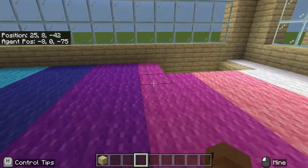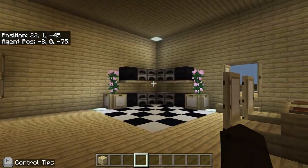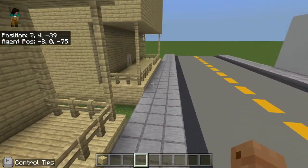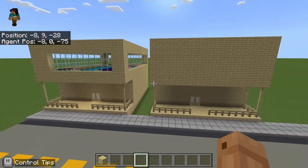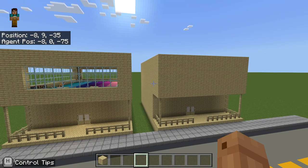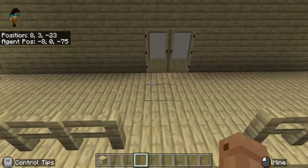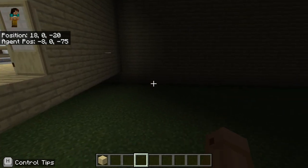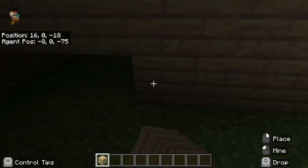I already gave you guys a tour of my house and everything else in the last episode, so I'm not going to be doing that right now. But right now we're going to be continuing on Mufuze's house. This is my house compared to Mufuze's. We're going to try to make my house look just as similar as Mufuze's, but in the style that Mufuze likes. I've made this big pillar, which is very big and dark, so we're going to be editing that today.